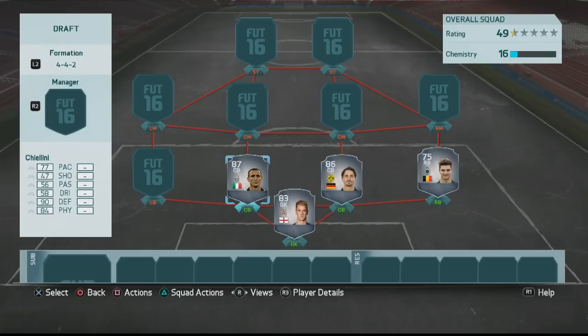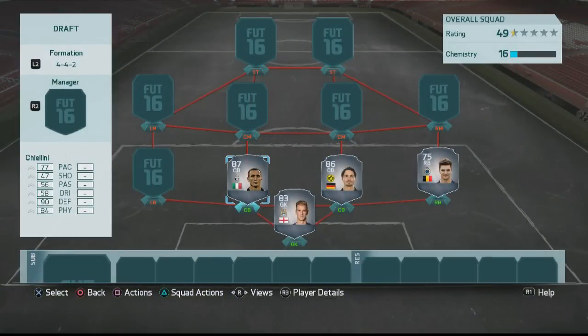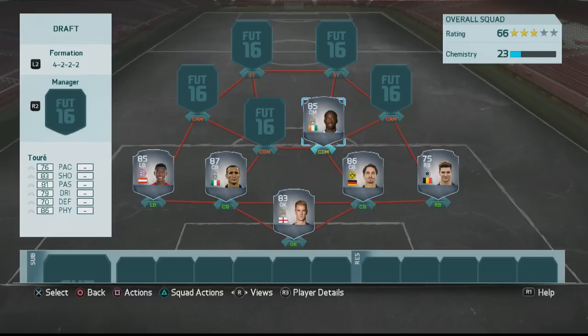To partner Mats Hummels in defence we've got the beast Giorgio Chiellini. Hopefully they haven't downgraded his stats on head-to-head too much seeing that Juve are doing so poorly. But currently on Ultimate Team his card looks insane, and that centre-back partnership at six foot one and six foot three with brilliant stats is looking fantastic. I also had the chance to pick the best left-back in the game — David Alaba is joining my team. In the first CDM role we've got Yaya Toure, a fantastic all-round player.